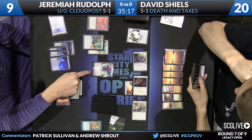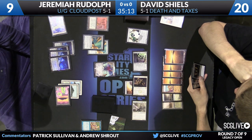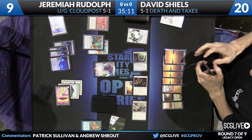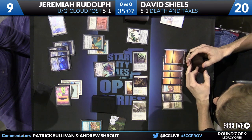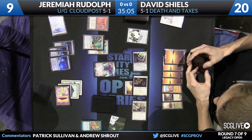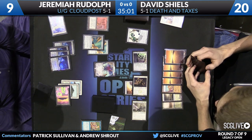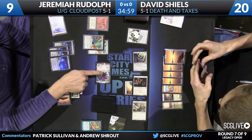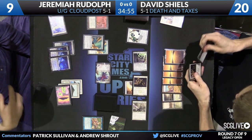A second Pithing Needle coming down for Jeremiah, this one naming Aether Vial — just doesn't want any surprises. Of course, he is going to get a surprise in the form of Aven Mind Censor with or without that Pithing Needle. Here's the attack — that's going to be an Emrakul Annihilator trigger.